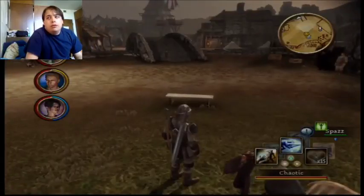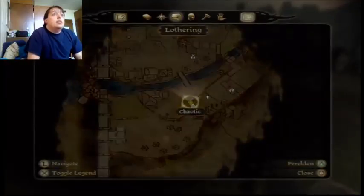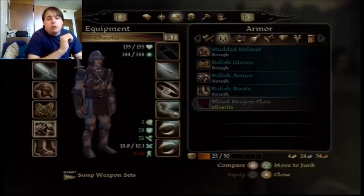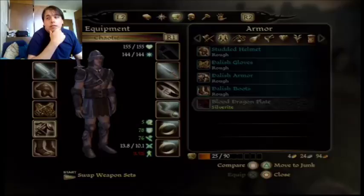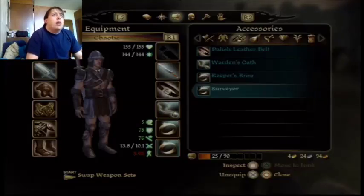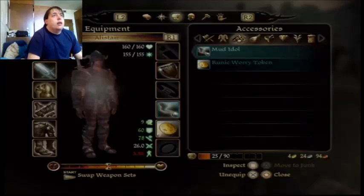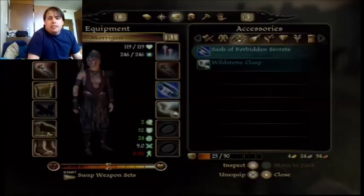Also, I went ahead and downloaded some of my old downloadable content and I got this armor right here — this is called Blood Dragon Armor. Now, this is only the plate armor, like this is only the torso. You have to buy the boots, the gloves, and the helmet, which I believe you can do from a merchant that stays in your campsite. Also, this item called Forbidden Secrets — I don't remember where I got that, apparently it was from one of the downloadable contents.